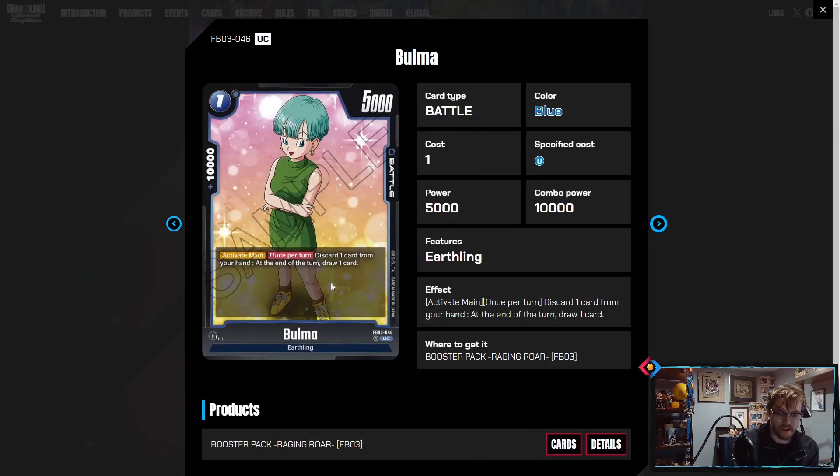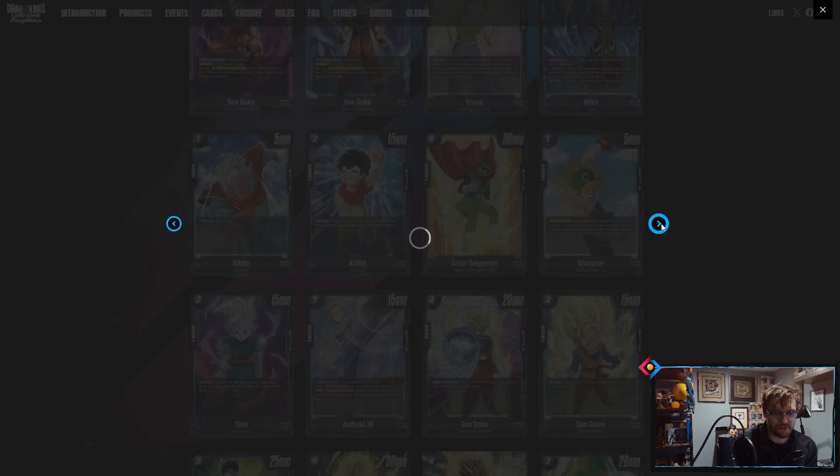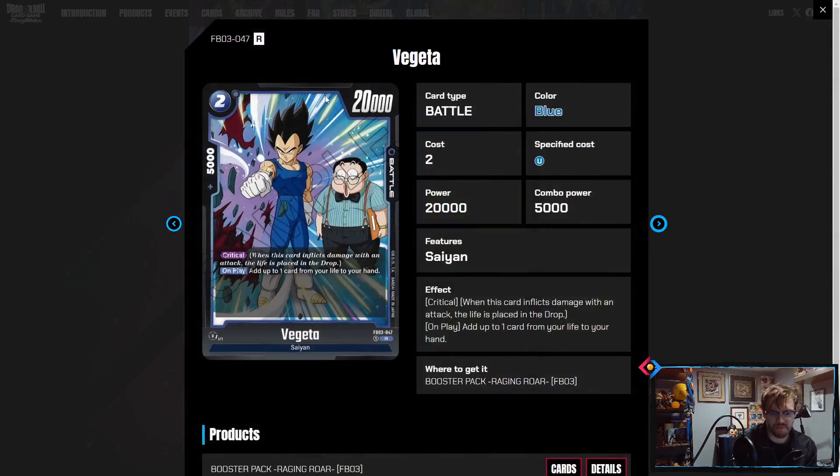One-drop Bulma: discard one card from your hand, and at the end of the turn draw one. This is really good — it lets you duck under the seven-cards-in-hand requirement for a lot of blue skills, and then you just get a card back. You can grab this off Peel Off as well. I have a feeling Peel Off will probably get hit in the future because they just keep printing these one-drops. Two-drop Fujita crit: adds a card to life. This is blue's version of Khalifa from red — look out for aggro blue decks now with a crit on turn two.